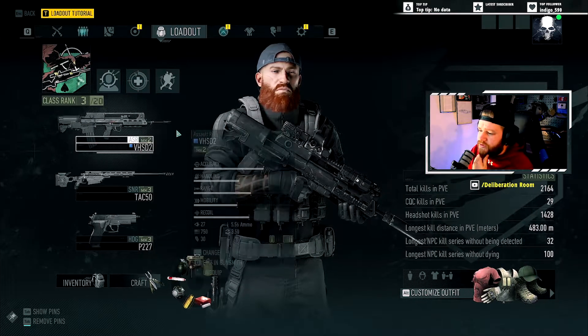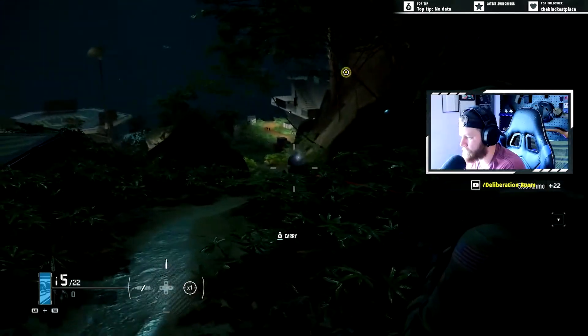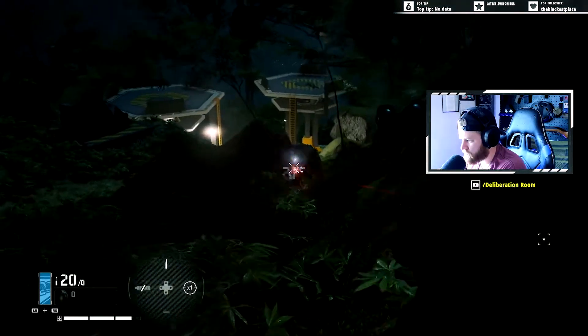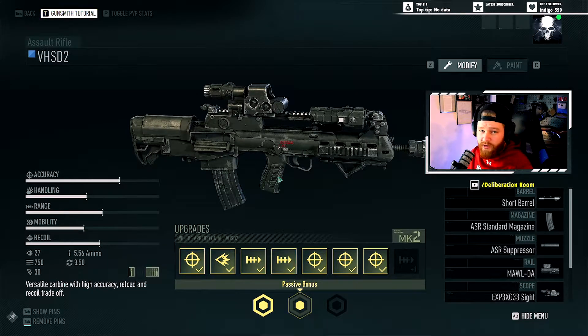The first weapon I always use for a rifle is the VHS-D2. This is the one I use — it's got very good accuracy, pretty good handling, range, mobility, recoil. Like I said, pretty rounded on the gunsmith here. And this is usually the loadout I have for it.